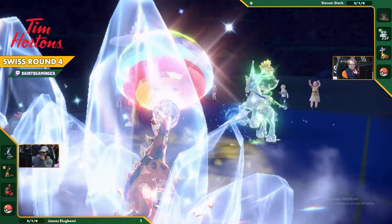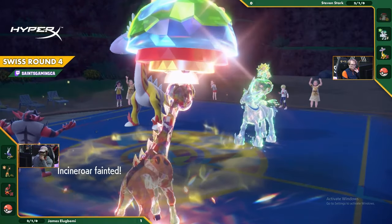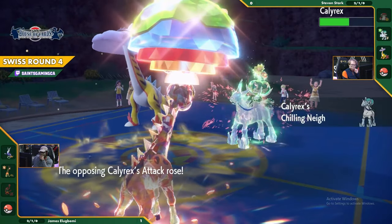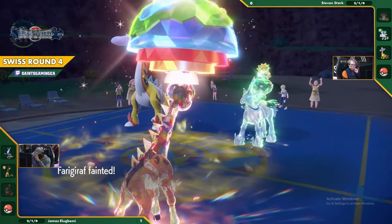There's Glacial Lance. Incineroar is gone now but Ferrigarath is still holding on. Much slower than the Raging Bolt, so it's going to act first. It might even be able to knock it out - I wouldn't actually know. I don't think it's going to knock it out. The Raging Bolt is actually slower and gets rid of Ferrigarath. 195 on that - that Terra was an interesting move. This is 97.